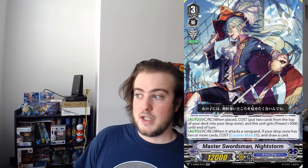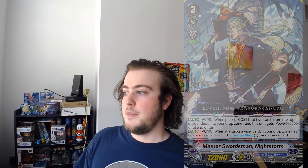Let's move to Master Swordsman Nightstorm. It's a grade 3, Protect, 12k power, Auto on the Vanguard or Vanguard Circle. You can cost put 2 cards from the top of your deck into your drop zone — so that's milling, we like milling — and this unit gets Power plus 5,000 until end of turn. That's not bad. It's a 17k attacker by itself, which does hit Force numbers.